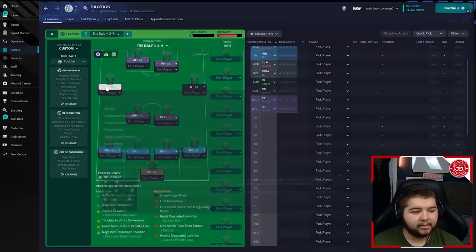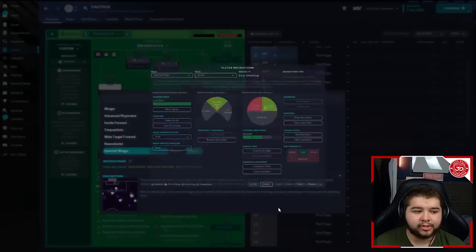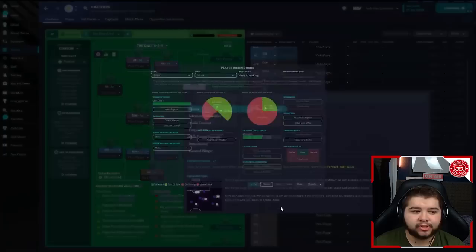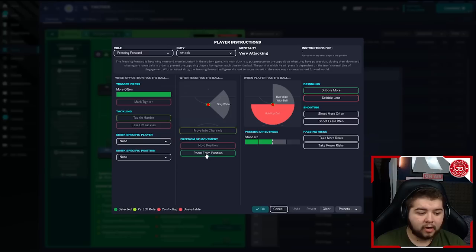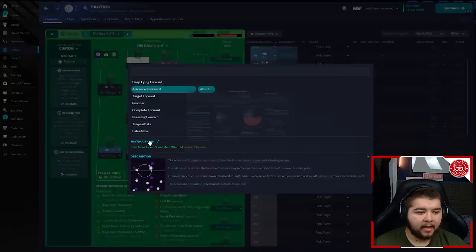I want the midfielders playing long balls when players create options in behind, so they're on standard pass directness rather than shorter passing. On the left, an inverted winger on attack duty: get further forward less often, cut inside, standard, and aim crosses at the centre. On the right, a winger on attack duty: get further forward, stay wider, run wide with the ball less often, standard, and aim crosses at the centre. Up top, the best combination I've found: a pressing forward on attack duty — told to press more often, run from position, standard, and dribble more. Next to him, the advanced forward on attack, less often, standard, take more risks, and shoot more often — this is the man that's going to win you the games.